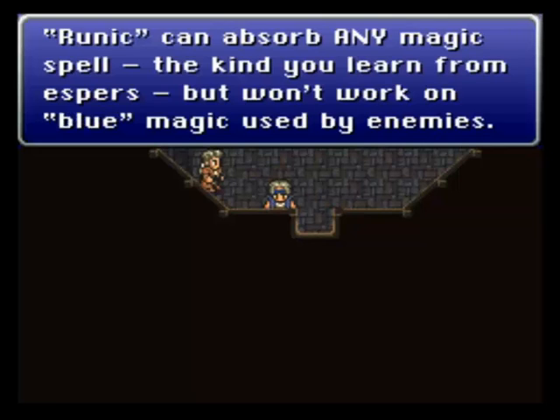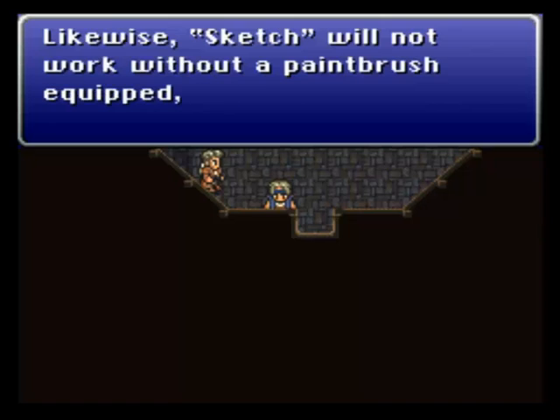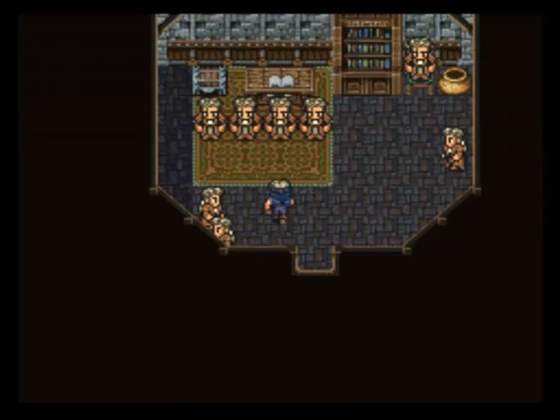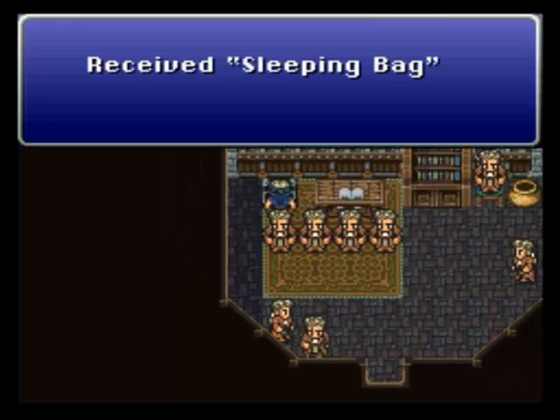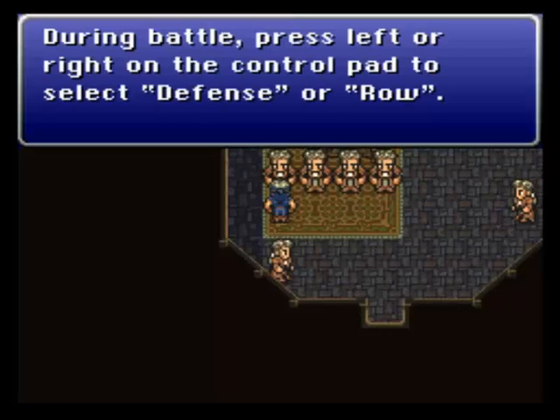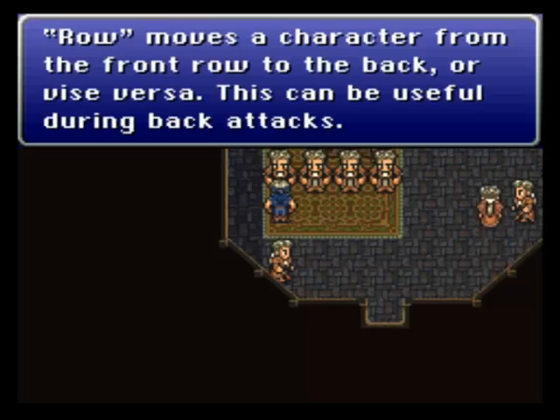Just as with Bushido — which I believe is the sword technique in this game — you can't use Runic without a sword or knife equipped. Likewise, Sketch will not work without a paintbrush equipped, since it's hard to draw with a rod or a knife. Now that's new — I remember she could draw with anything. During battle, press left or right on the control pad to select Defense or Row. Defense halves all damage taken and works until that character acts again. Row moves characters between front and back — be careful when caught in pincer attacks, characters will take and deal damage if they are all in the front row.